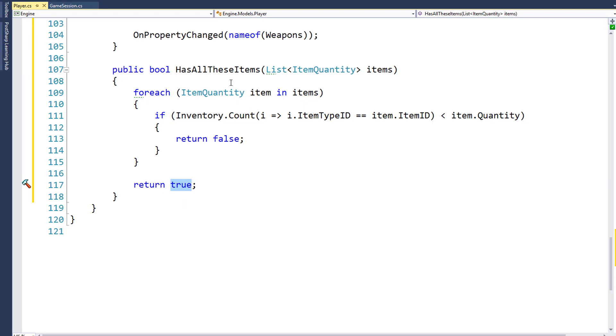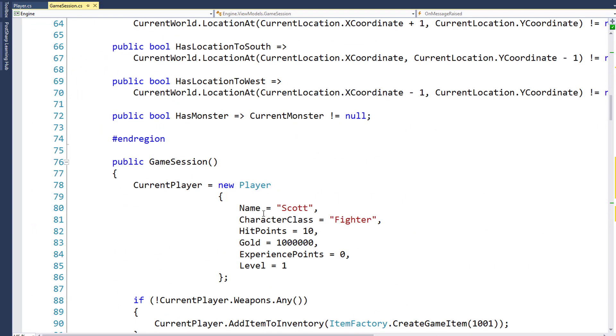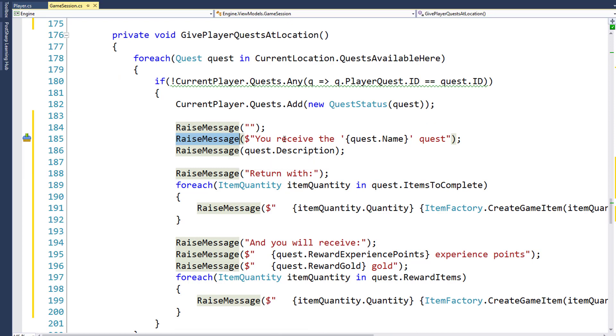Now that we have everything changed for the player class, we need to go into the game session class in engine view models. Before we add the code to complete the quest, I want to make a quick change to the function givePlayerQuestAtLocation. This is an old one we created that gives the player the quest when they move to the location. When we wrote this, we didn't have the raised message for the text box, so I've added a bunch of raised messages to let the player know they received the quest name, show the quest description, list all the items they need to return with to complete the quest, and list the rewards they're going to get.